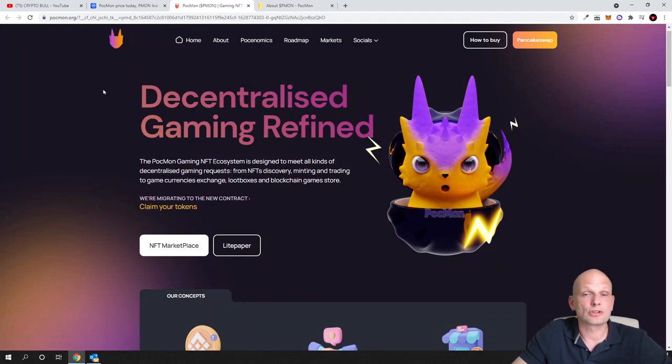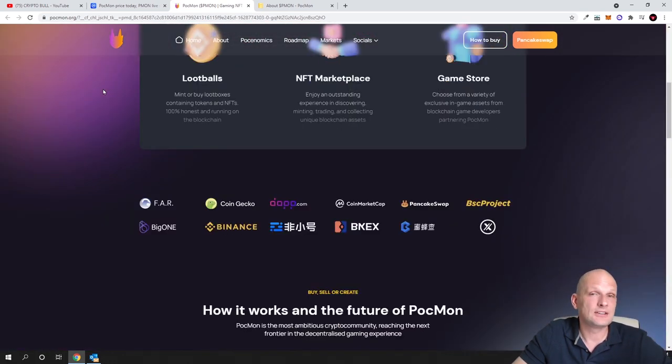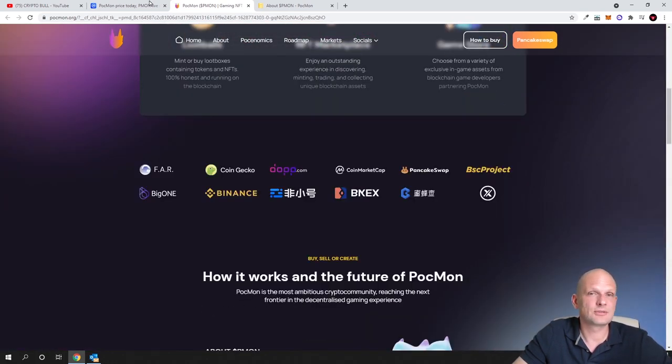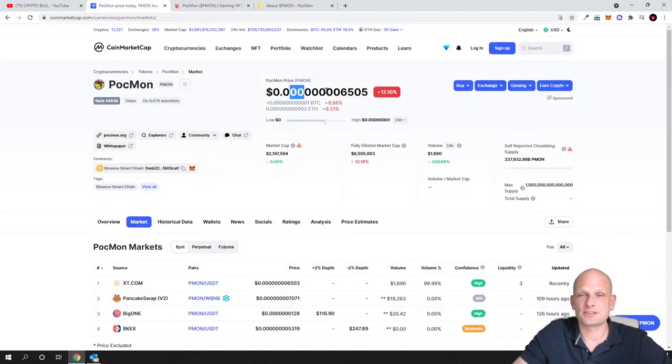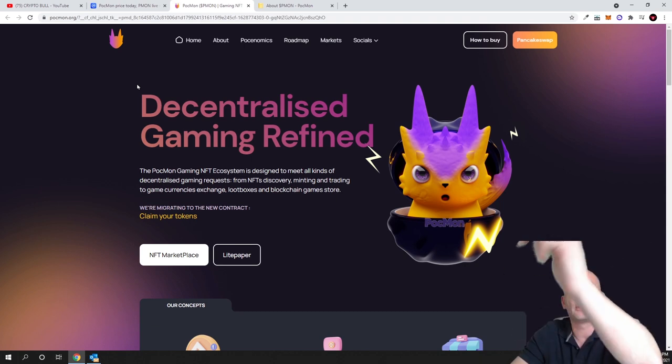I find this project rather interesting — it could have some future, which is why I decided to throw a couple hundred dollars into it, just in case it explodes. Currently the price is very small, so for a couple hundred dollars I could buy millions of these cryptocurrencies. If you found this video useful, leave a like, share, subscribe to my channel if you are new, and see you in the next one.